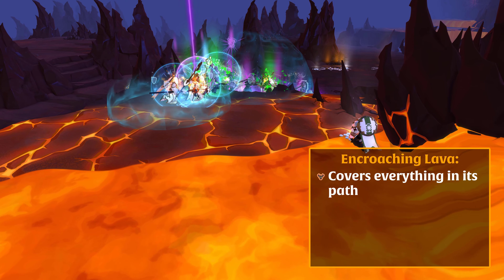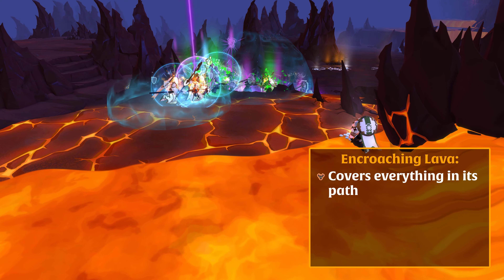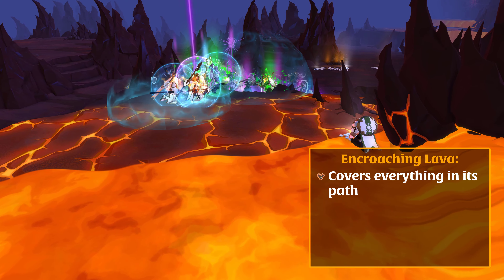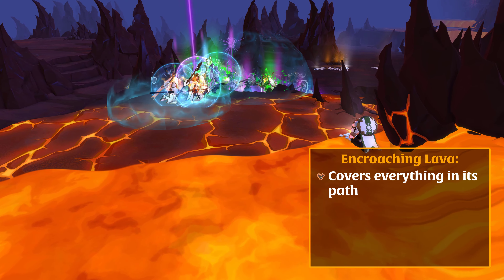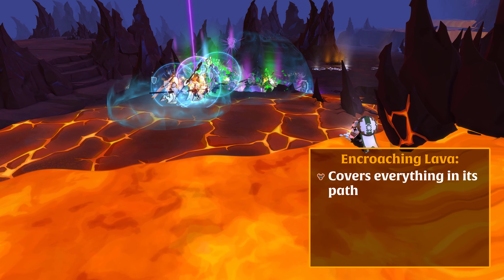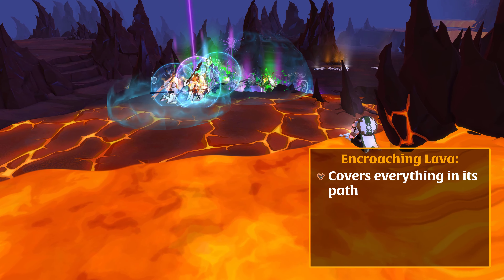The average Infamy of your team members for the current level is used to find an opposing team for you to invade or to invade your Hellgate. If your team wins the PvP battle, you'll earn a percentage of the Infamy belonging to each member of the opposing team. But if your team loses, you'll lose a portion of your own Infamy.